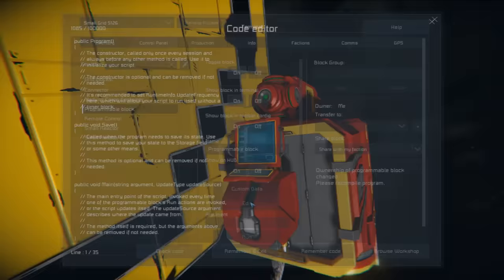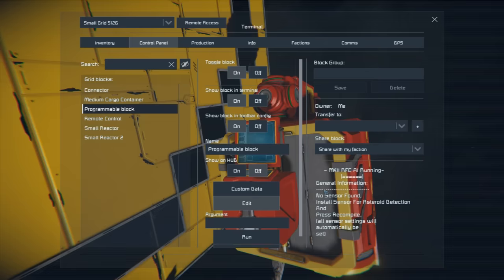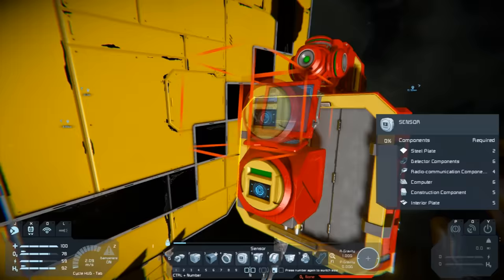Let's hop into our programmable block, click Edit, Browse Workshop, select the script we loaded before, click OK, Check Code, OK, and exit. Now we can see it's running and it'll tell us what we need to fix. First error: no sensor found - so let's put a sensor on.